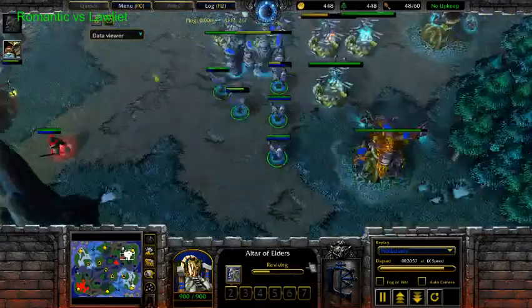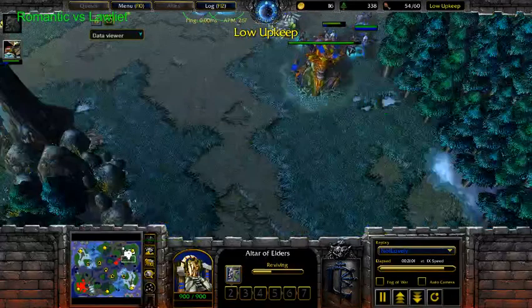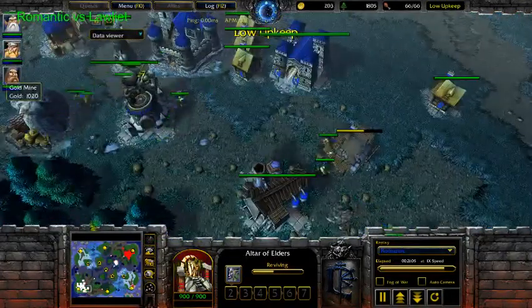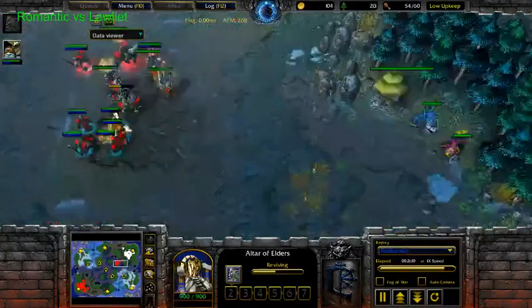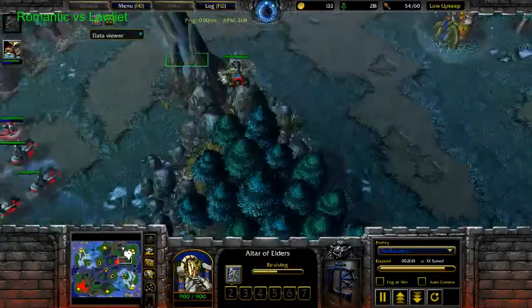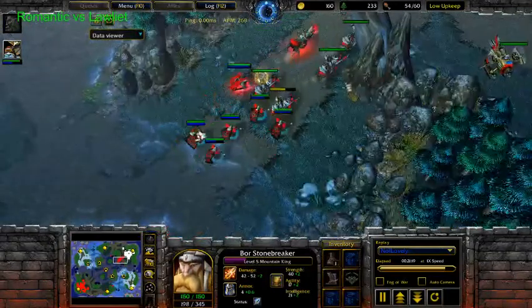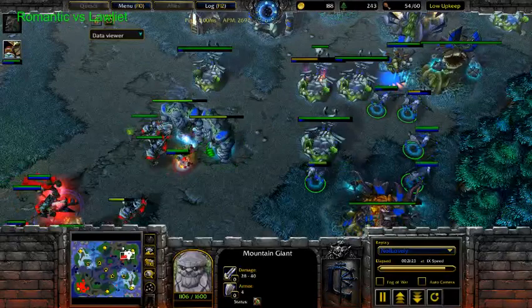I feel like Romantic could even expand behind this. He should expand behind this. Scanning a copter for scouting. Still zero upgrades — I don't know why he doesn't get the upgrades. Dryad zero-zero, Mountain Giant zero-zero. That's so weird — I don't know if it's a bug, but I don't think so. Because the upgrades on the Rifles you can see, and on the Mortar Teams. They just didn't upgrade their units.